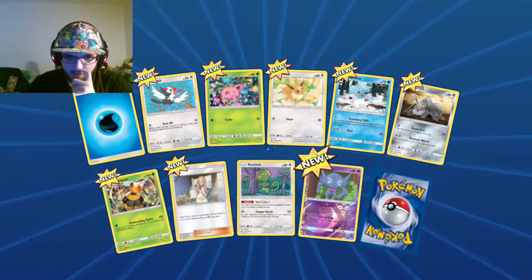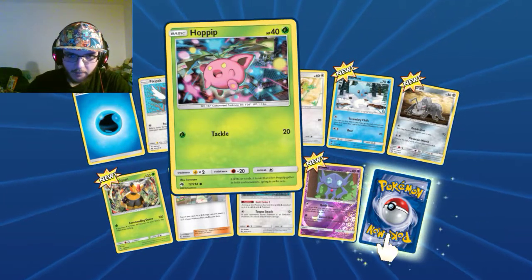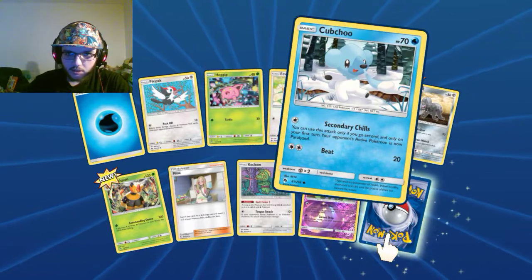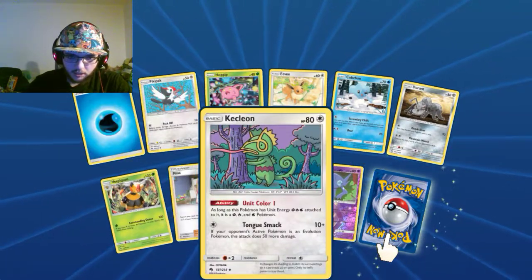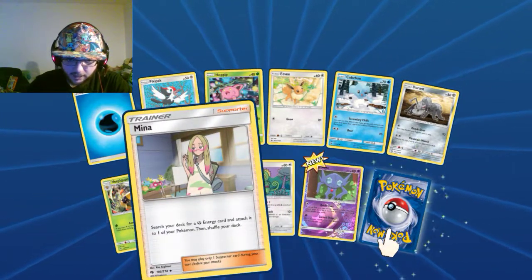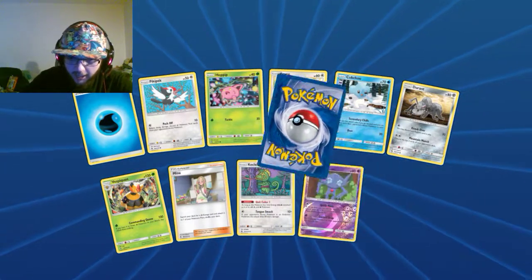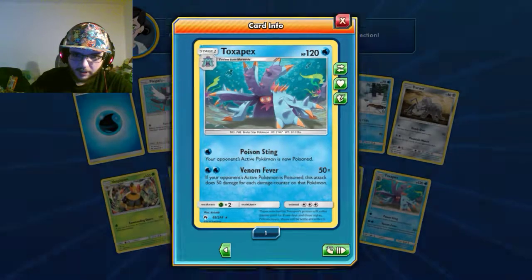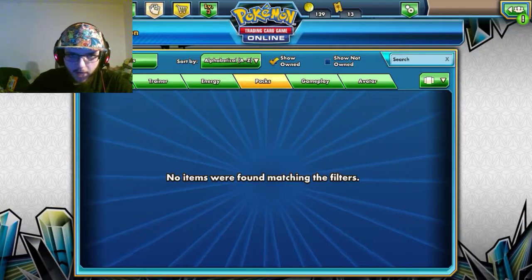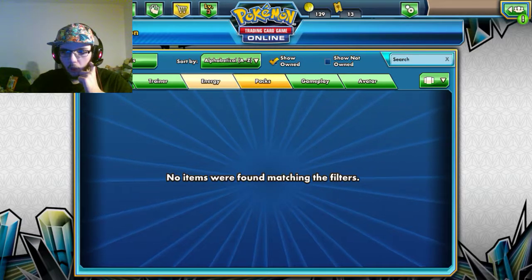Water Energy, Peck-a-pack, Hoppip, Eevee, Cubchoo, Durant, Vespiquen, Minun, Togetic, Sableye. And the last rare is going to be a... Toxapex. Not Togepax — that's a completely different Pokemon — but Toxapex. I'm not going to lie, that is some of the best pulls I have gotten in a long time.